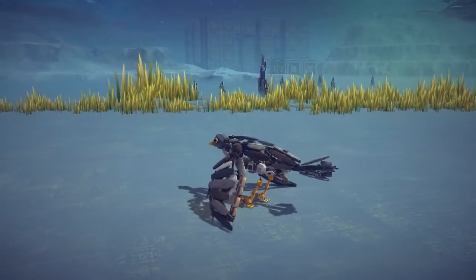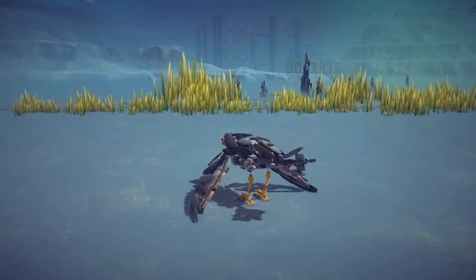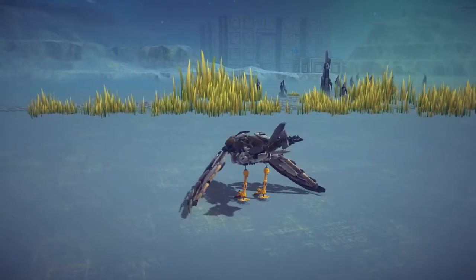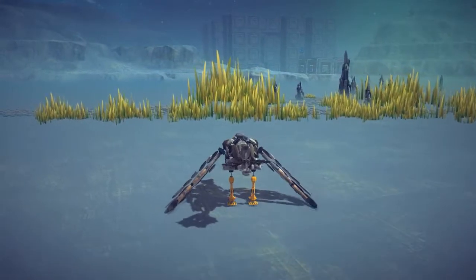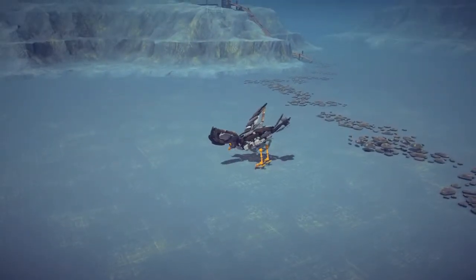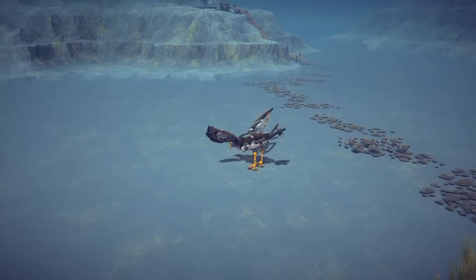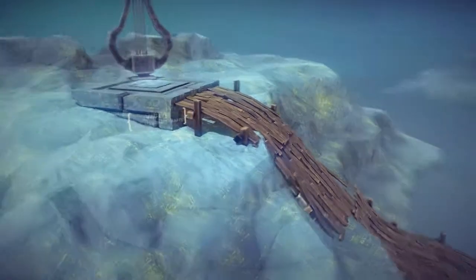Now if you hold the forward thrust and then the turn button, you can actually turn it on the ground a lot easier. So if you guys want to check this out for yourself, which I highly recommend, that's how you actually turn it on the ground. I don't think this is going to work. He just doesn't seem to want to fly, so we're just going to use the camera to zoom around a little bit and check out the map before we check out another creation, just so I can make sure that I do check out everything.